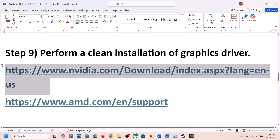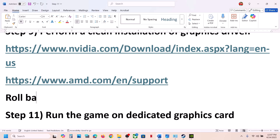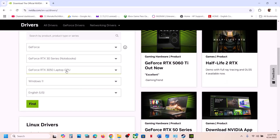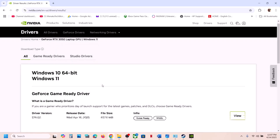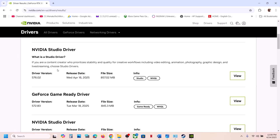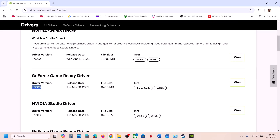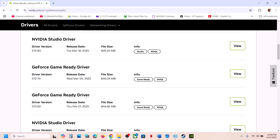Still not working? Try rolling back the graphics driver. Go to the NVIDIA website, select your graphics card and OS, click Find, then click 'View More Versions'. The latest driver is currently 572.83 — try rolling back to 572.70 or 572.60. Download the older driver, run the installer, make sure to check 'Perform a Clean Installation', restart the computer, and launch the game.